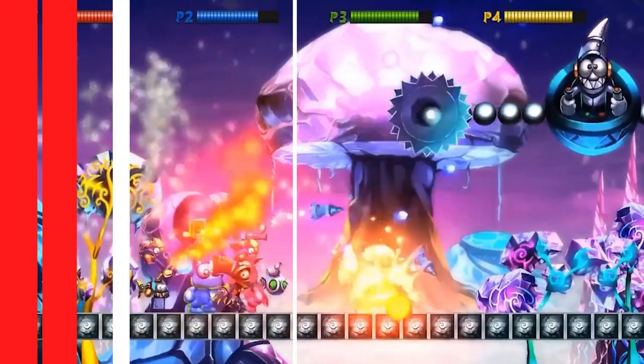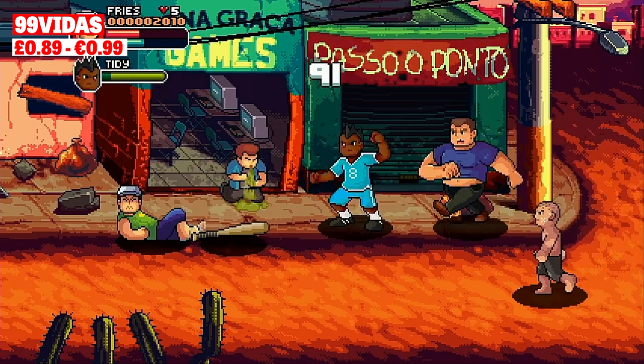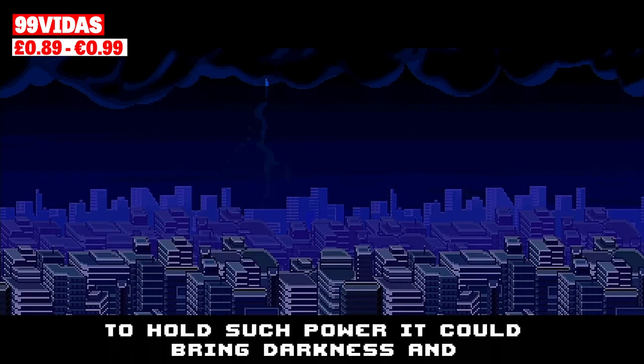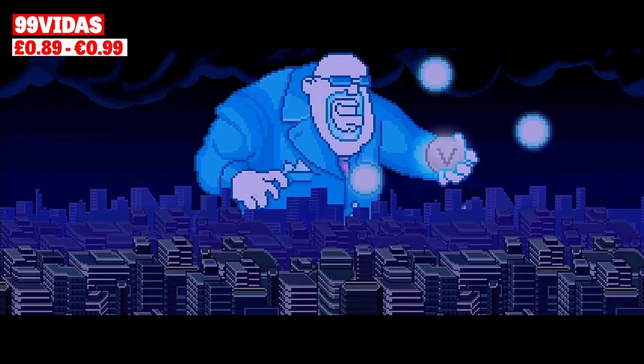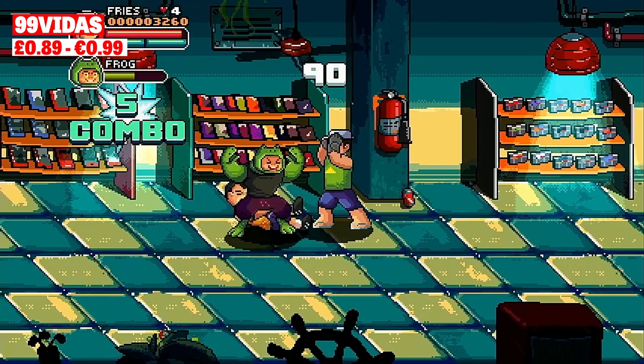Kicking things off today we have a game called 99 Vidos, a stylish beat em up where the story revolves around a powerful artifact which grants 99 lives and offers immense power to whoever holds it. The guardians of the artifact haven't done a good job of defending it and now fat Walter White has got his hands on it, so it's your job to get it back.